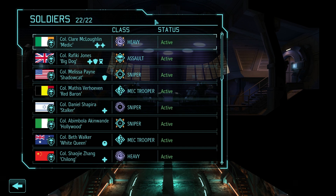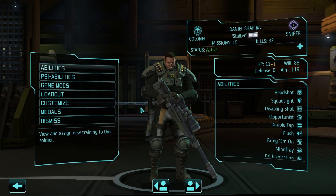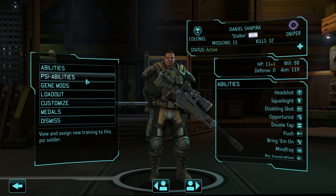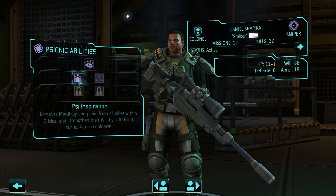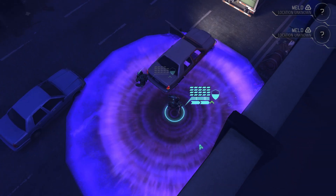First, let's talk about psionics and psionic abilities. As you'll recall, in Enemy Unknown, psionics are a bonus set of abilities you can unlock in soldiers who have the psionic gift. Unlocking these abilities tends to happen pretty late in the game, and the powers you earn are stacked on top of your soldier's existing class and skills.